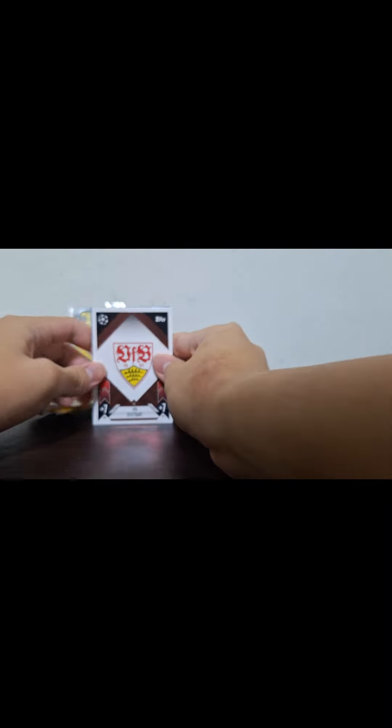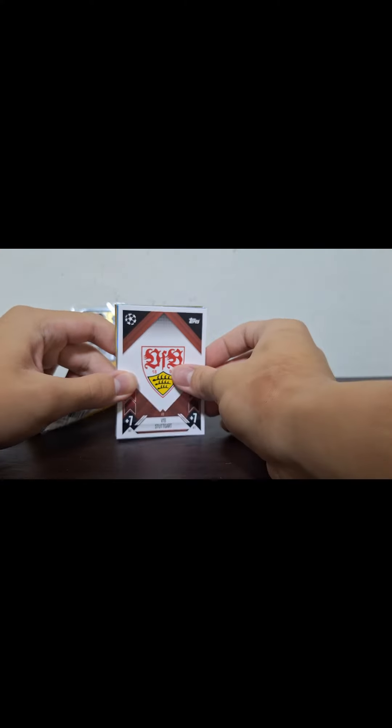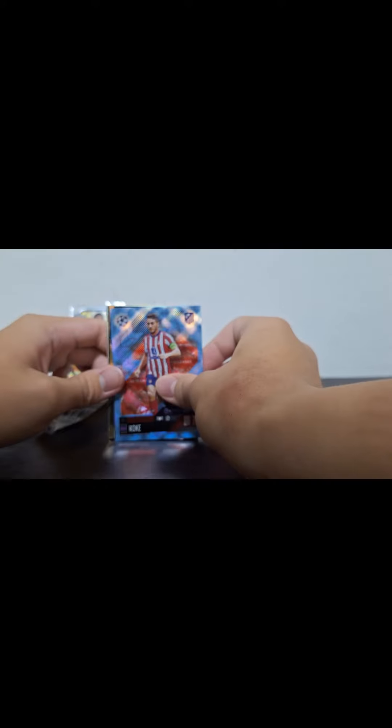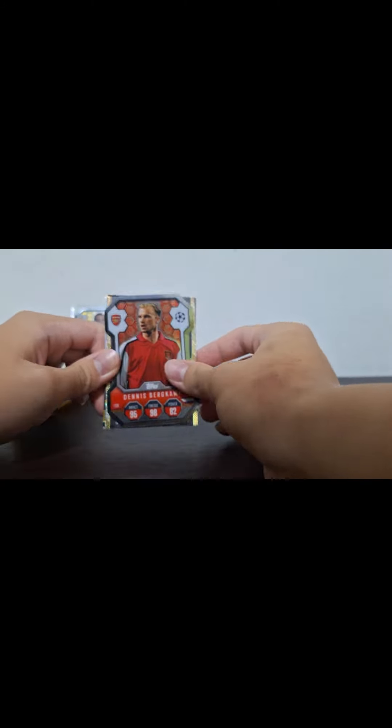Starting with our shiny cards. We've got a badge. Looks like something blue in here at least. See some black and gold popping up. Kokey Captain. Dennis Bergkamp — that's so cool. It's an Arsenal fan. That's amazing.